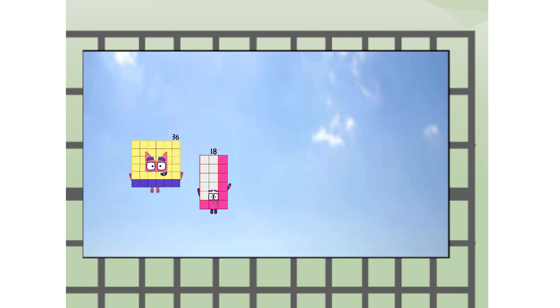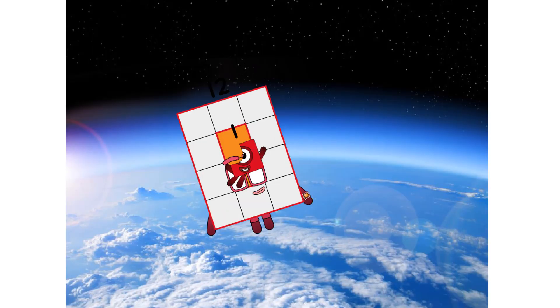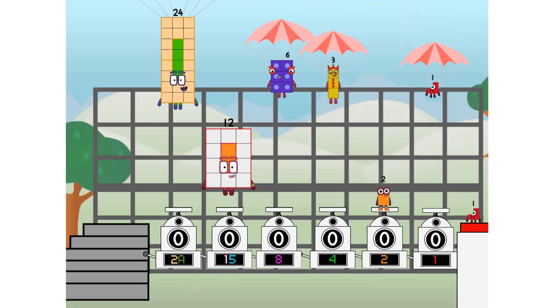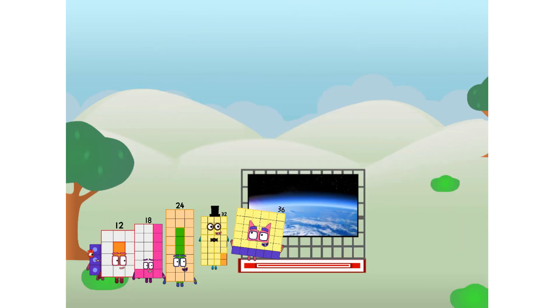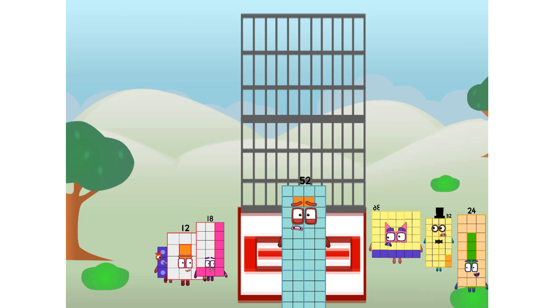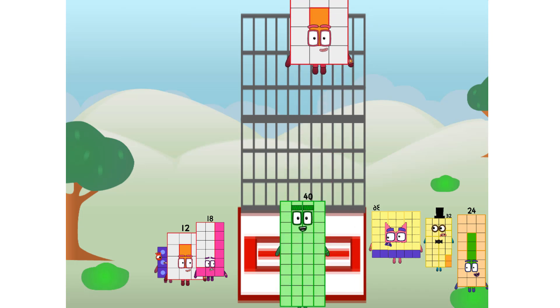We're two super rectangles up — the edge of space. Nearly there. We sent a square to the edge of space without rockets. We just need a little more power. What was that sound? Why, that would be me of course. I am feeling a tiny bit... Achoo! That's one mega sneeze.